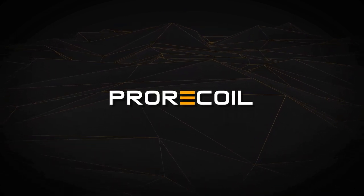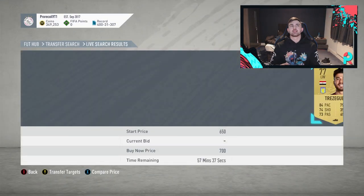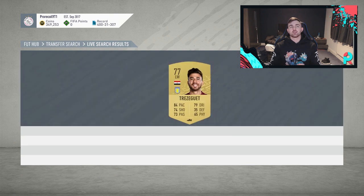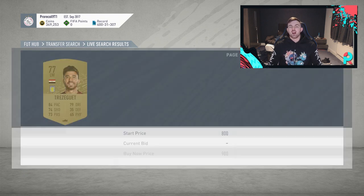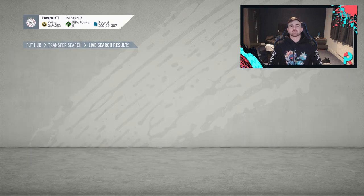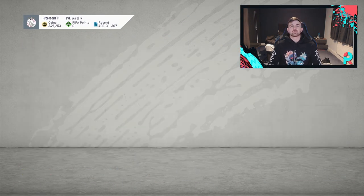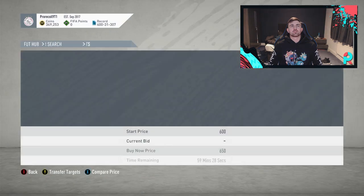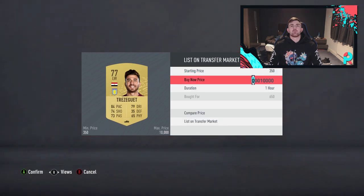Without further ado, let's get into the video. We're starting off with a very simple filler - Premier League left wing. Nothing too difficult. We're looking to pick up cards and make a decent profit. We're going to do a quick compare price to see if anything's listed. Got one for about 650 - they usually go for about 750, so we'll pick him up and list that for 750. Not a huge profit, but it's always good to clear those ones off the market.